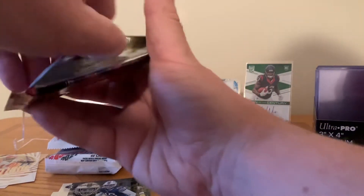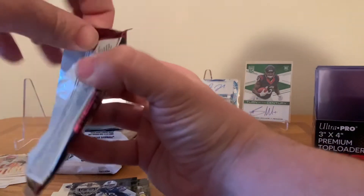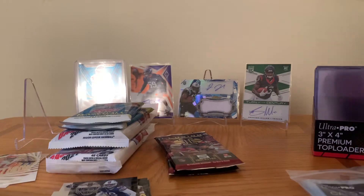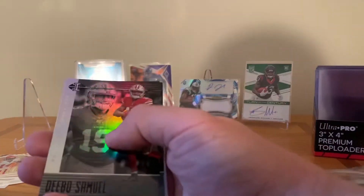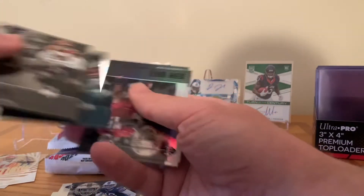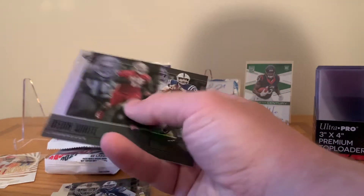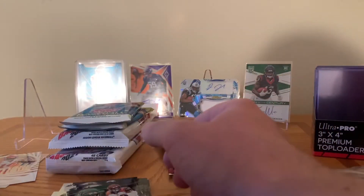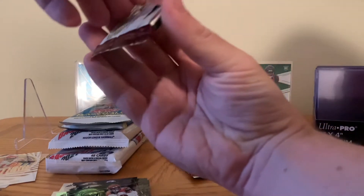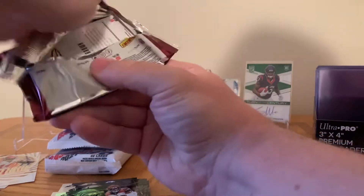I'm wondering — since it says one autograph and one patch card per box — hopefully it's a rookie autograph, that'll be nice. Debo Samuel rookie card, Tyler Boyd, Kenyon Drake. There we go — a Devin White, I like him, that's a good player. Devin White rookie card. Looks like an Andrew Luck — it stinks that he retired at such a young age but he had a good career. And I hit a blue Kiki I think.